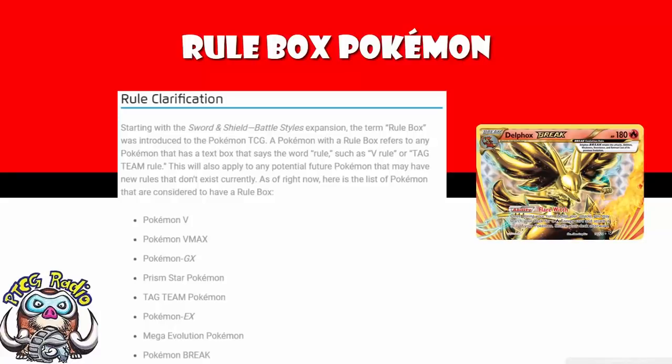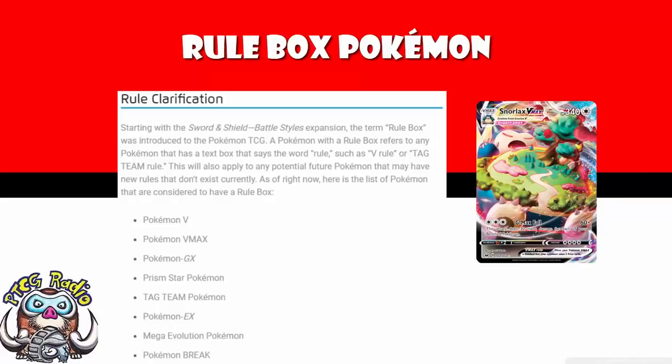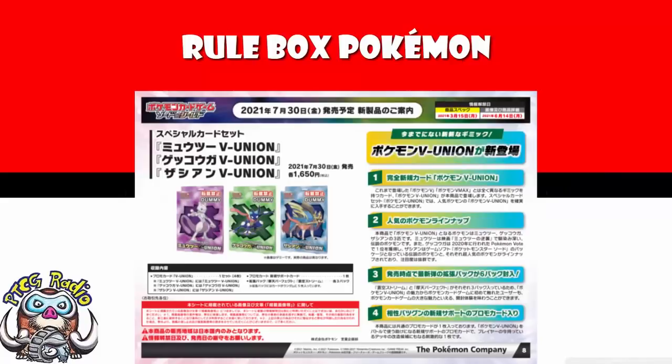What's interesting is that Pokémon have come out and said pretty clearly these are the Pokémon that have rule boxes, so anything older than this just doesn't count. You'll notice we are very much in Gen 5 with Pokémon EX, but nothing older than that. And we know what's coming for the future — V-Union. It's very sad, of course, because we found out recently that V-Union have actually been delayed.